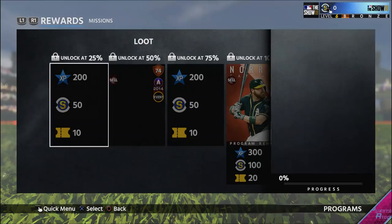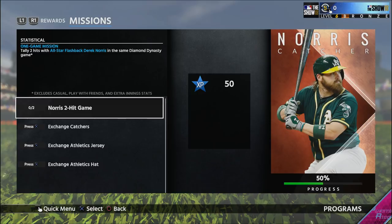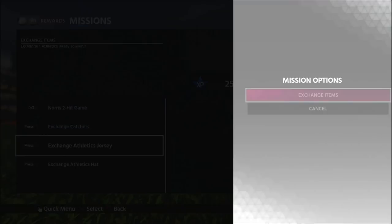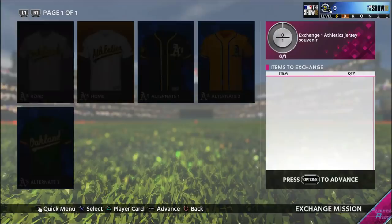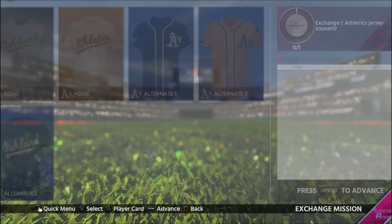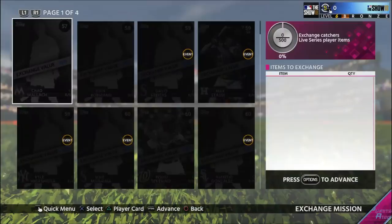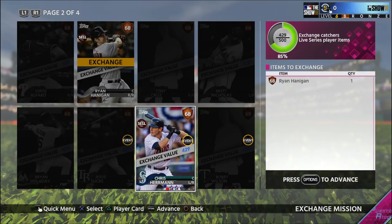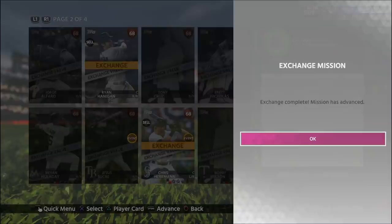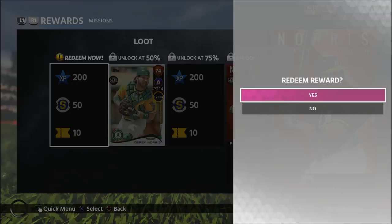Let's look at Derek Norris. You need a two-hit game with Norris — two hits in a game, pretty simple. Then exchange catchers, exchange Athletics jerseys and a hat. A hat is like 100 stubs, a silver jersey is probably a couple hundred stubs — around 200-270, so put in a buy order for 200. That counts for 20%. Exchange catchers only needs 500 points, you can get that done on a bronze card. That's 30%, and getting to 40% and 50% gives me 10 tickets right off the bat.